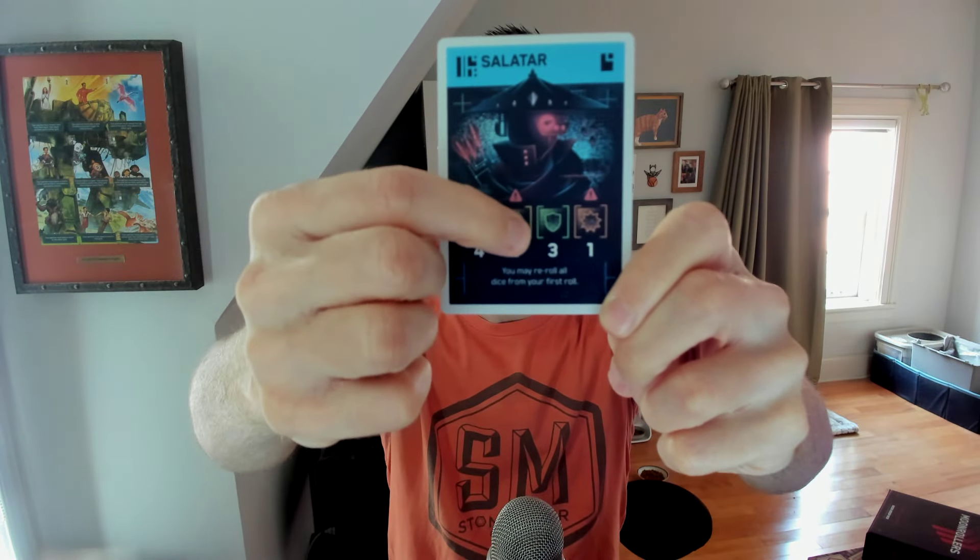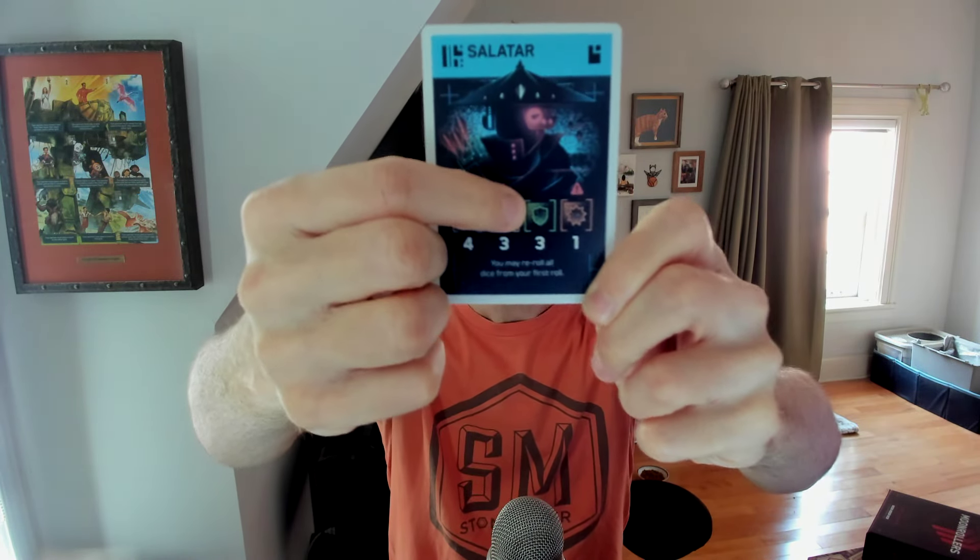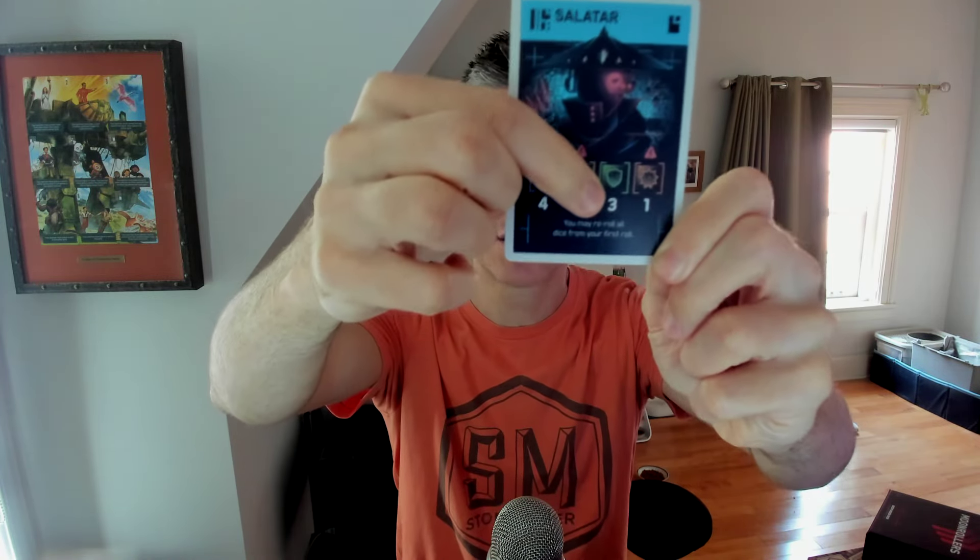If I'm rolling dice and I have two green icons that show up on the dice, I can start to work on this green category. On my turn, I can continue to roll dice until I have at least three green icons showing. Then if I want to, I can work on other categories.